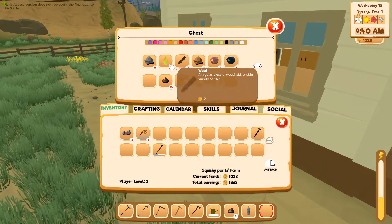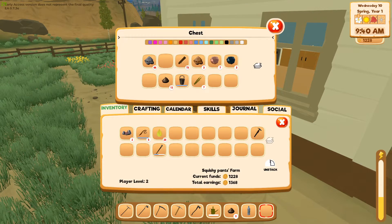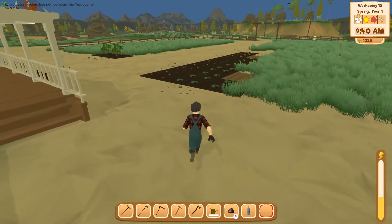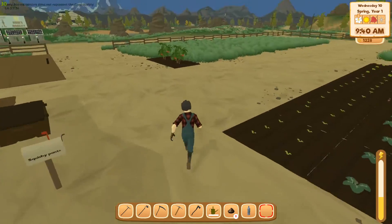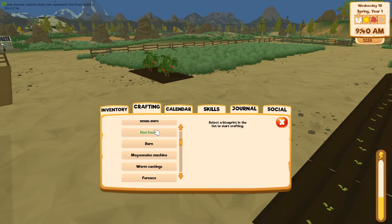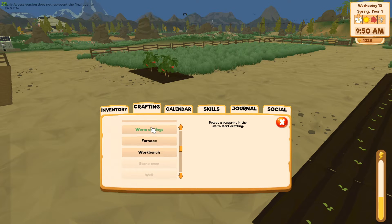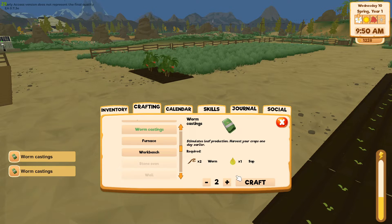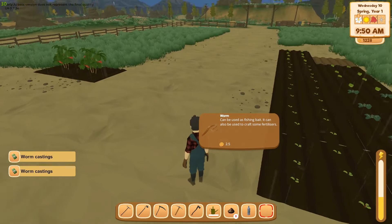I'd really like to change the key bindings on this. Let's go to crafting — worm castings. I can make two of these since I have five worms — it's two worms per casting.